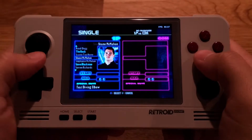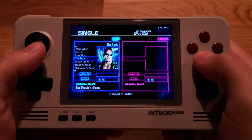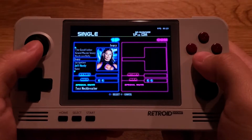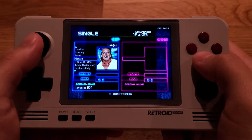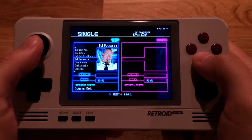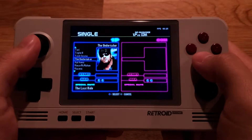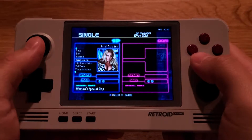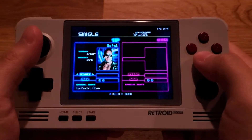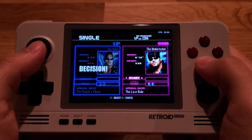So we can choose characters here. Let's see — I know The Rock. I don't know anybody else. Oh yeah, I know Undertaker. Yeah, this brings back memories. So we'll choose The Rock and we'll fight the Undertaker.